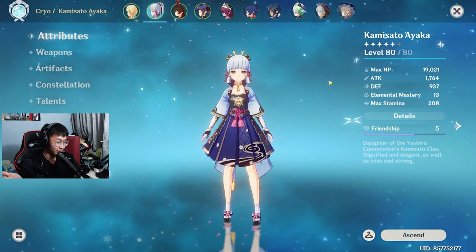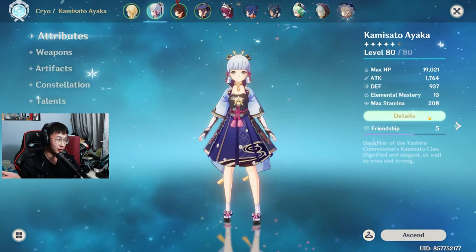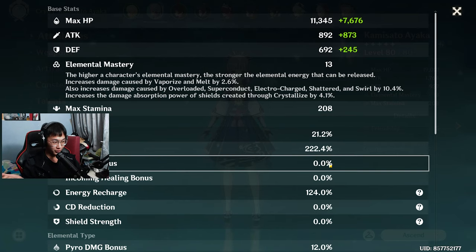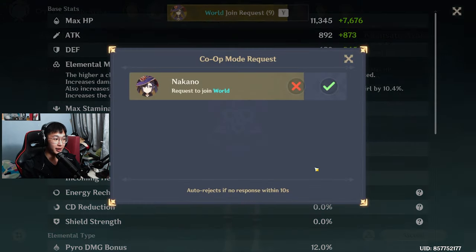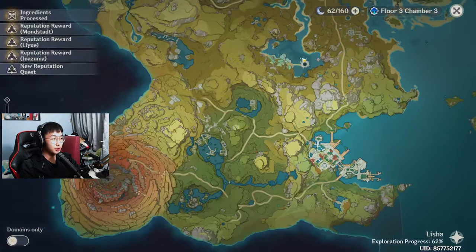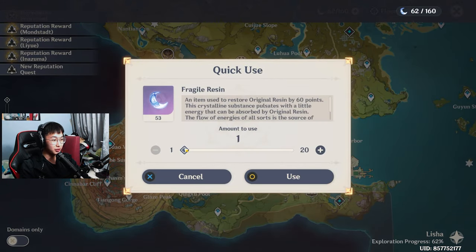If you want to see my Ayaka, she looks pretty copium. She does have a Mistplitter, which helps out a lot, but the stats look like so: 22% crit rate, 222.4 crit damage, and 124 recharge. For an AR-45 it's not bad, but we don't settle for trash in this household. So we're gonna be using Fragile Resin.